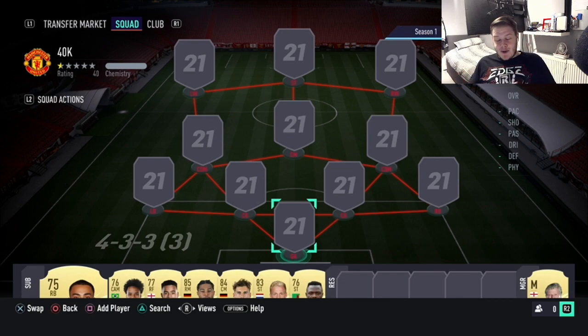I'm bringing the squad builder today on a brand new inform that has just been released into this week's Team of the Week. I actually built a 40,000 coin squad - which is why this squad is called 40k - involving this player. But he's now actually got an inform card and it is obviously Miroslav Orsic, who last year had one of the most broken cards on FIFA. When he first got released onto the market, his first inform was like 150k. Luckily enough, this FIFA it is a little bit cheaper.